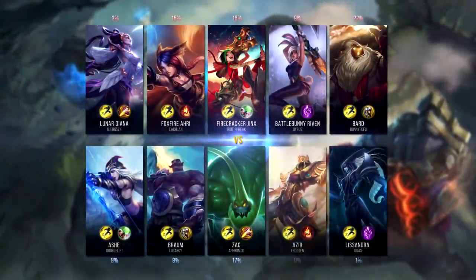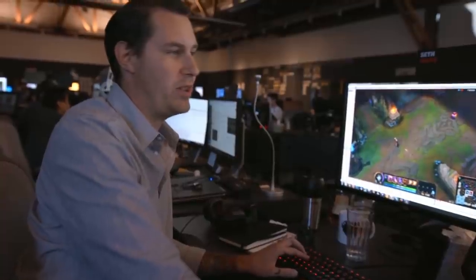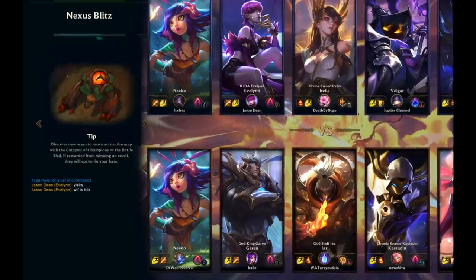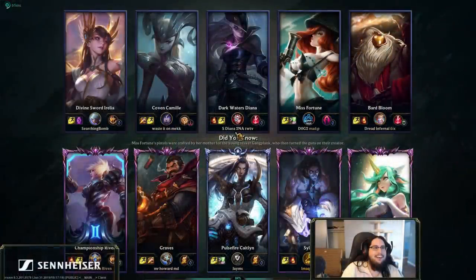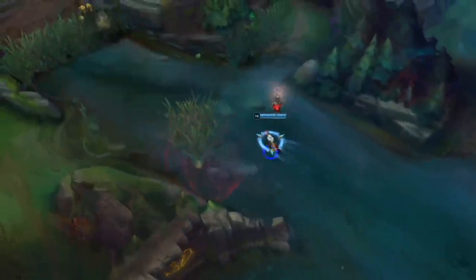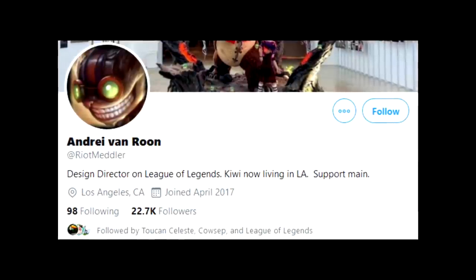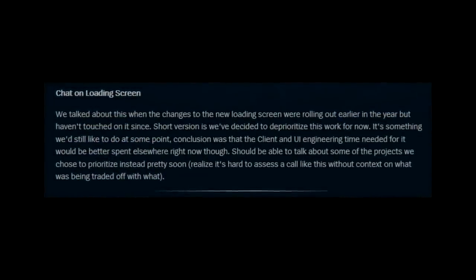Now number three: the loading screen chat. This is a quickie but interesting nonetheless. In the past, Riot mentioned the possibility of a chat function being integrated into the loading screen before a match. In November of 2018, Riot Games started testing this feature officially on the PBE, Riot's separate server for testing things. This feature came combined with the first reveal of the new loading screen. Obviously, the new loading screen is in the game today — but the chat isn't. Riot Meddler, design director on League of Legends, wrote that they simply shifted their priorities to something else.